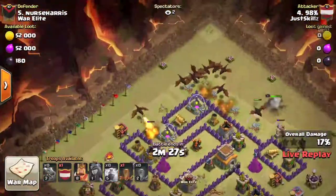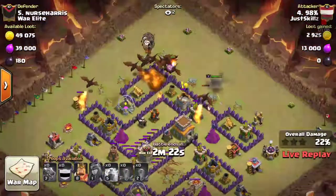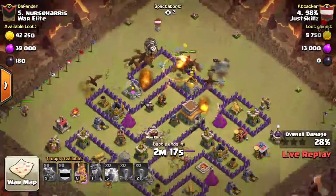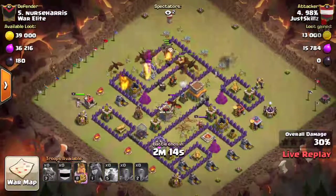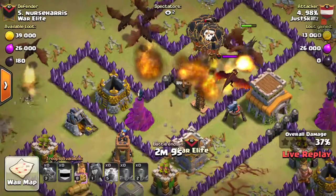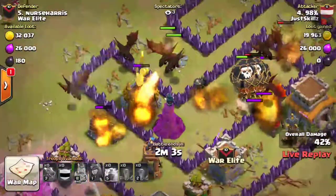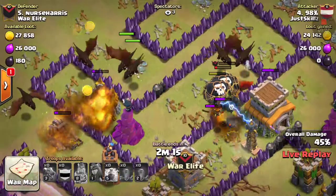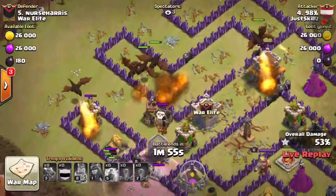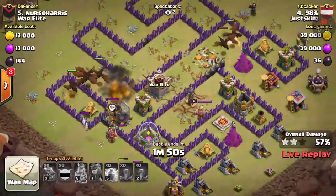He goes to the barracks — that works. Took out that builder. They're all out. The dark spell laboratory will be a problem unless he puts the king over there. King's already down over here, queen goes down, but he's got enough troops in the core that will take out that air defense and the Tesla and the wizard tower before too much worry. That dragon is doing a lot of damage. The loons only have one remaining — that loon's getting taken out. BK special ability popped; got a pretty good funnel over here.